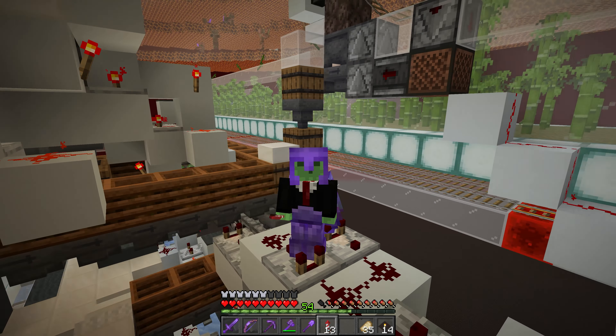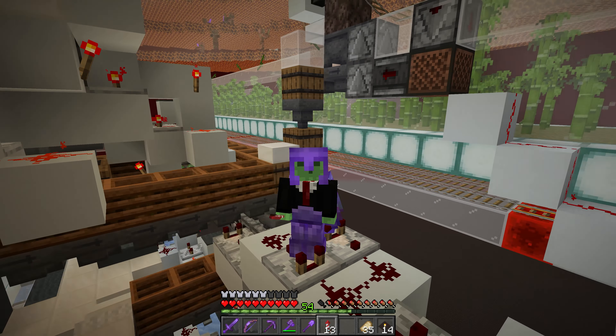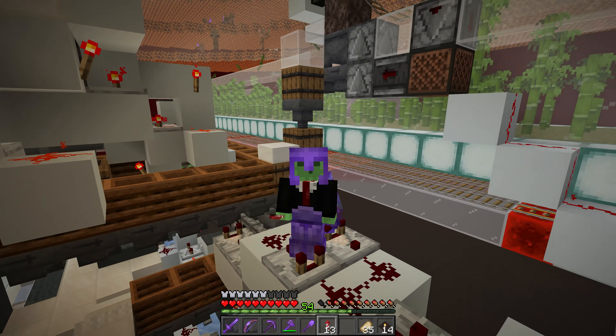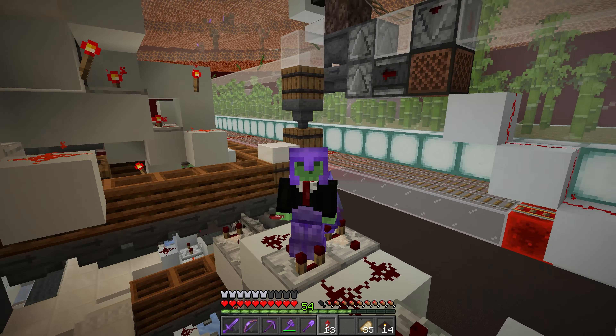We also have obsidian, crying obsidian, nether brick, fire charges, ender pearls, spectral arrows, some random items and soul sand, blackstone, and gravel. We store some of the miscellaneous stuff like fire resistance potions and soul speed enchantments. For things like boots, we just manually clear those out every once in a while when the chest gets filled.